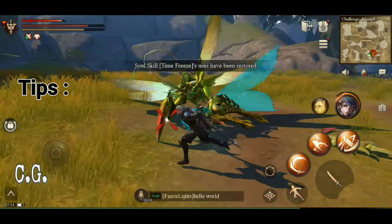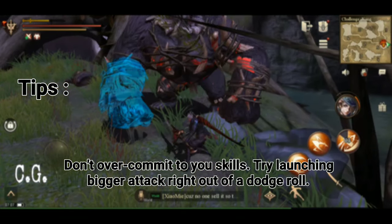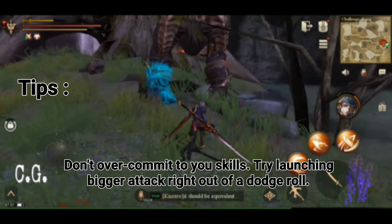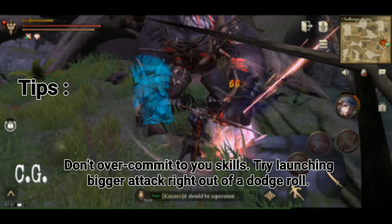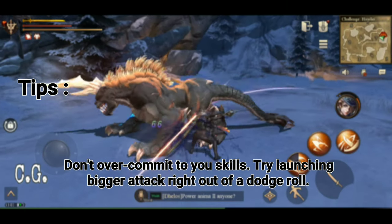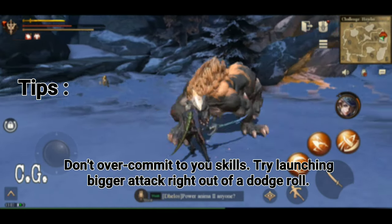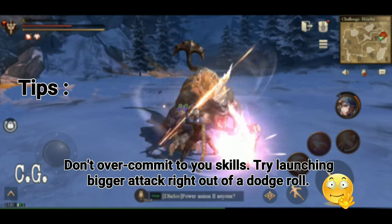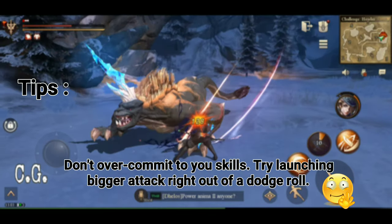My last tip is to not over-commit. Warblade attacks like Cloud Scatter can have long animations that get you hit — fully committing can result in taking unavoidable attacks and burning all your heals unnecessarily. You can help this by starting a Cloud Scatter right out of a dodge roll to maximize your window of opportunity and land that finishing hit. It's tricky but doable, and stylish.